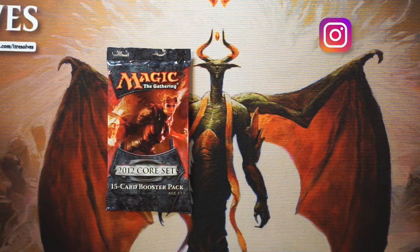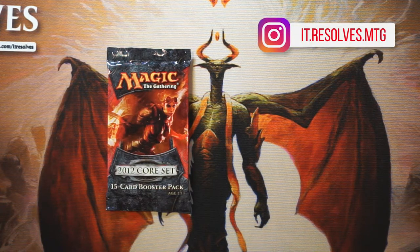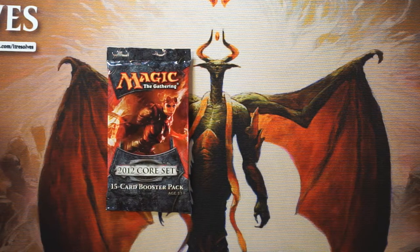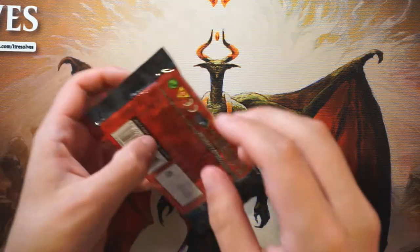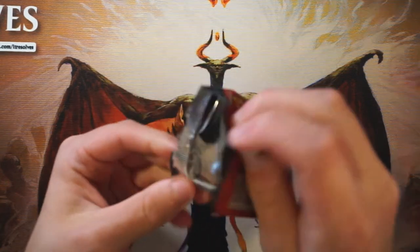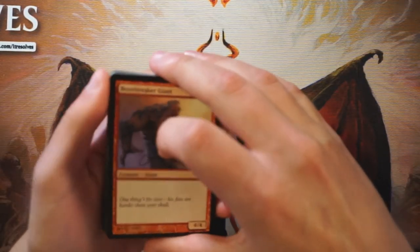Hey, what's going on guys, and welcome to another Crack a Pack episode. We are going to be opening up a pack of 2012 Core Set today. Before we do, I just want to apologize — we did not get the last two Crack a Packs up. I had been in South Korea, and I also got strep throat while there, so I didn't feel like recording was the best idea. But we are back, and we're going to look at this through the eyes of a draft perspective, figuring out what a reasonable first-round pick would be.